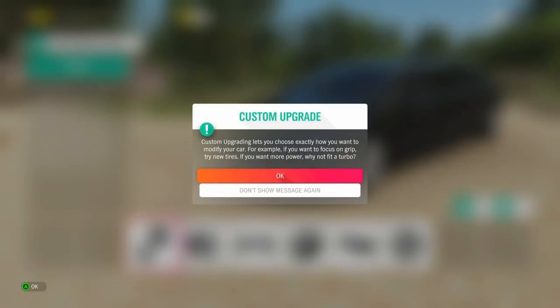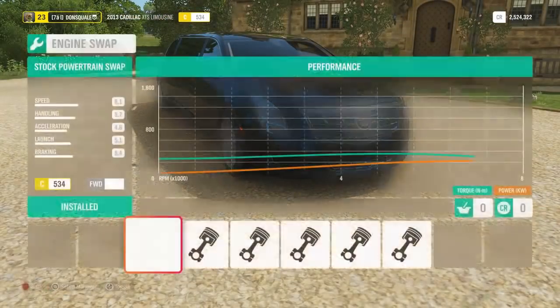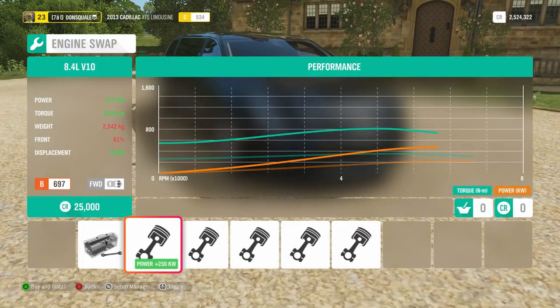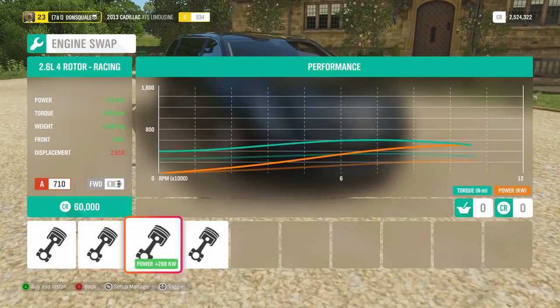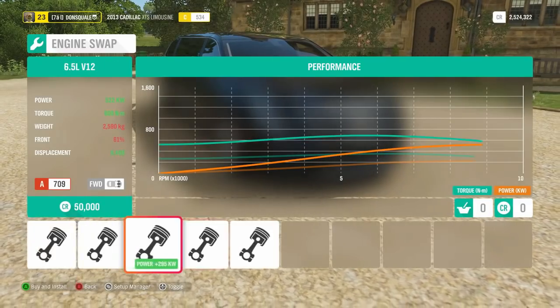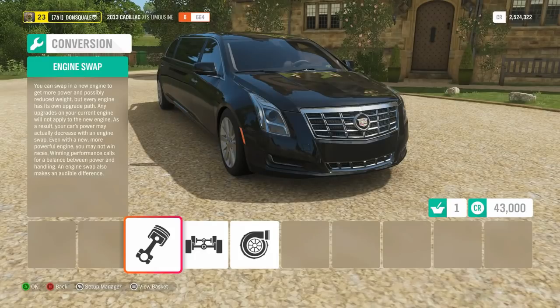First and foremost, I want to check out a couple of the engine swap options. It looks like we have an abundance of options here. The stock 3.6 liter is putting out about 227 kilowatts, right around 320 horsepower. We've got an 8.4 liter V10, 7 liter V8, V12s, a four-rotor — that could be interesting. I think we're going to keep it all-American and go with that 7 liter V8.